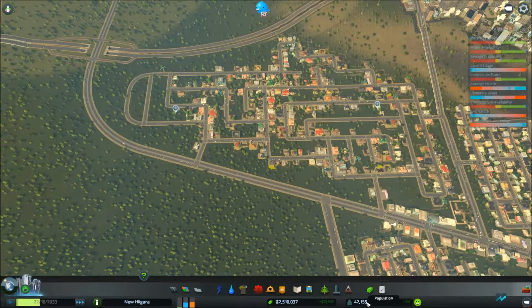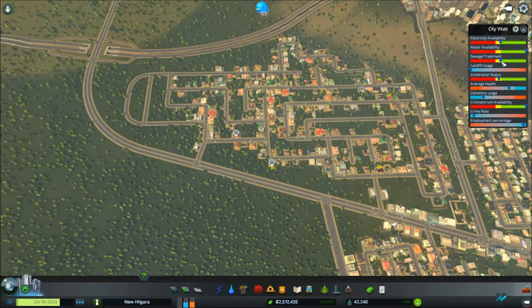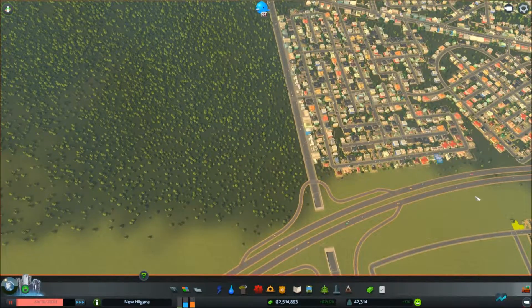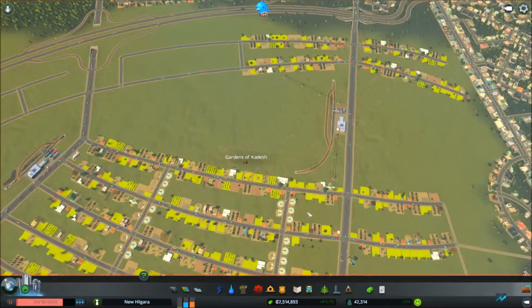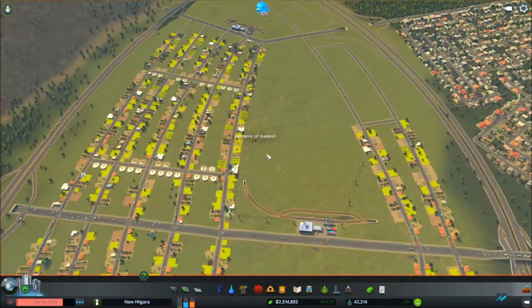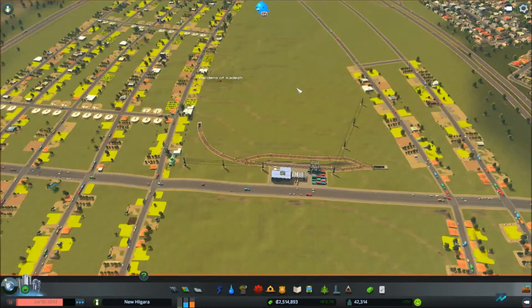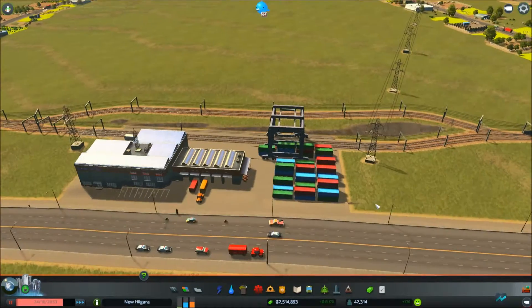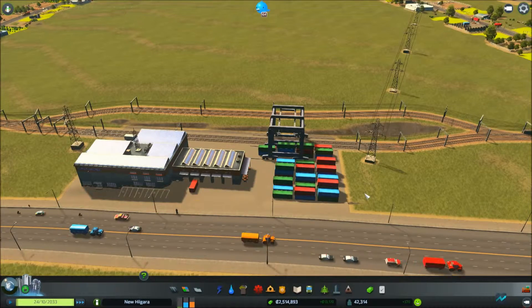This area is developing nicely — it's really sucking up all the residential demand we could possibly have. Our population is over 42,000, which is awesome. Sewage treatment is going to need a bump in just a bit. But something else I worked on that I forgot to mention — here in the farming area I have a couple of train stations, a couple of cargo terminals.